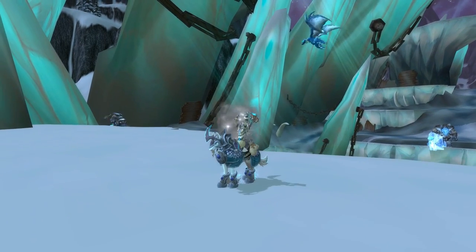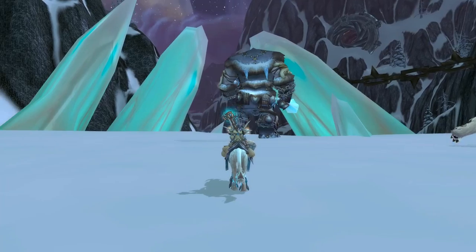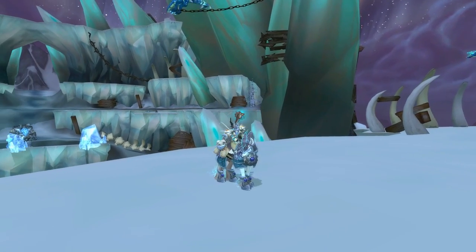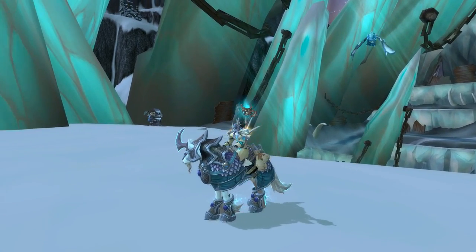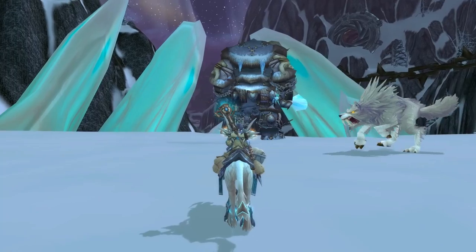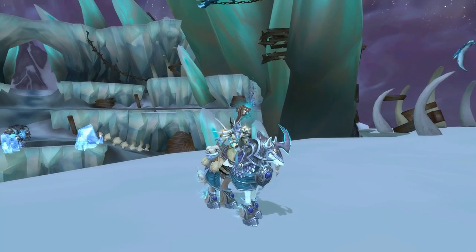Number two is the Prestigious Ivory Corsair. This is the mount you get from hitting around the sixth or tenth prestige — I can't remember exactly — but I believe the honor level is somewhere around 130 to 140. It's really easy to get, just do PvP. I chose this mount because it's just cool looking — it's got skulls on one side, sandbags, it's armored and blue. The skulls are supposed to represent all the people you destroyed in PvP and took as trophies.